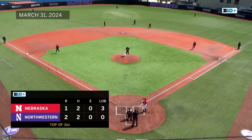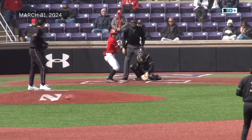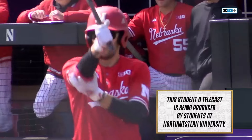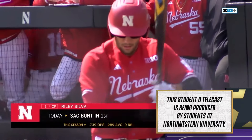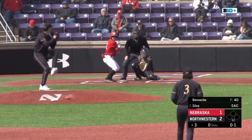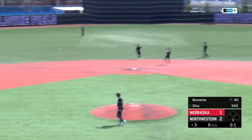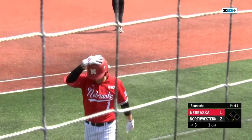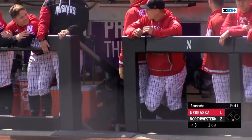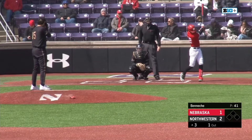Top of the third here in Evanston. Luke Beneke still on the bump for Northwestern, working with a 2-1 lead. Digging in is Riley Silva — first pitch is good for a strike. Silva had the sack bunt in the top of the first to move over Sanderson. Here comes the pitch from Beneke — that one's up the middle and lined out to shortstop Tony Livermore. It's the third or fourth line out Nebraska's hit in this game, but none of them have really been that hard hit. That one was just kind of a floater out there towards Livermore, who didn't really have to move very much. But another early out for Luke Beneke.